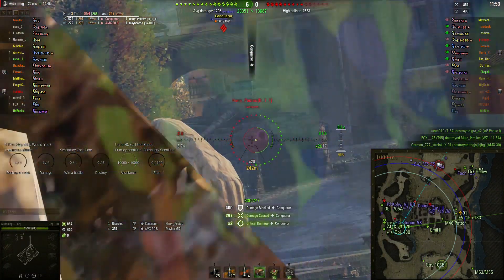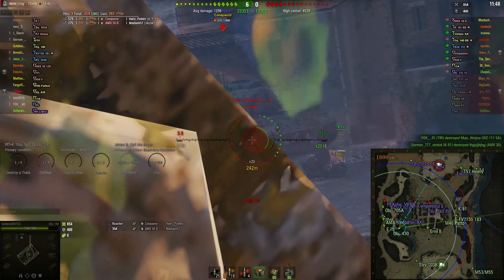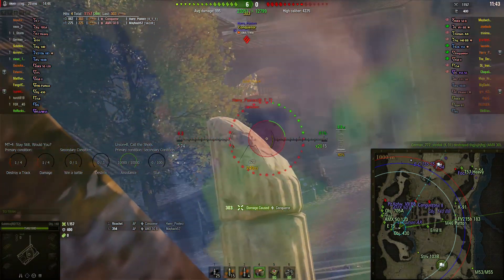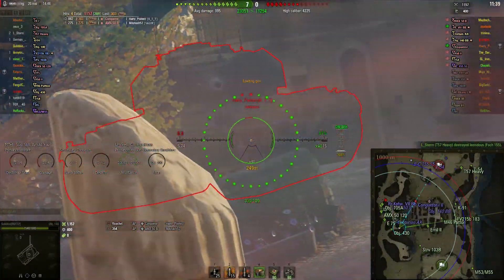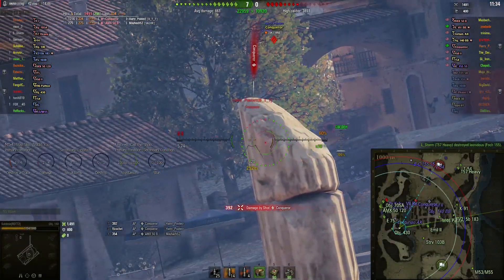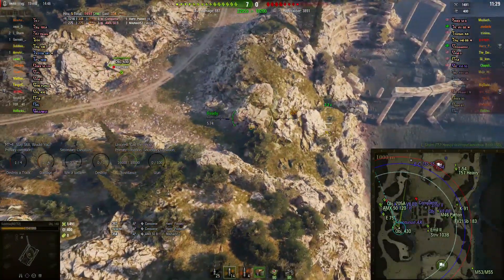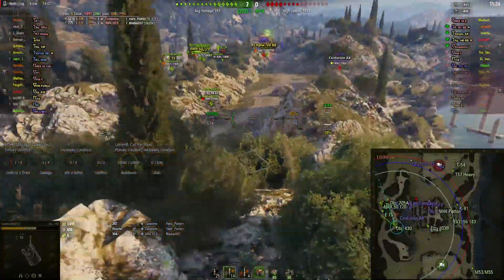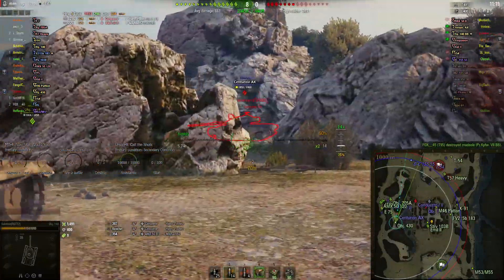I tracked him — I'm just going to try and farm him real quick. This isn't good gameplay for him but it's good for me. I missed, I missed. 300 damage — go back, push forward. He did some damage to me finally and now he's going to try and retreat. Not bad — I did three shots to him for every one shot he did to me. Now we're going to push and kill the Centurion AX here first.